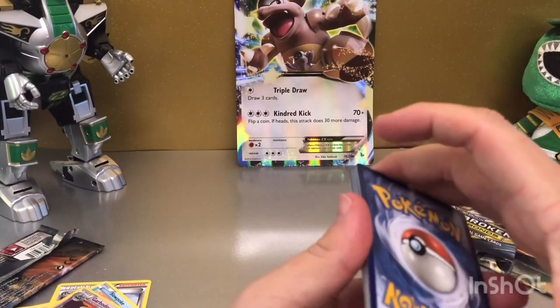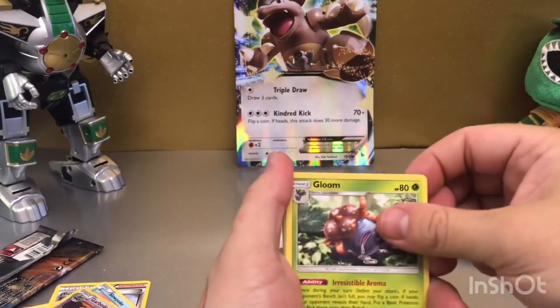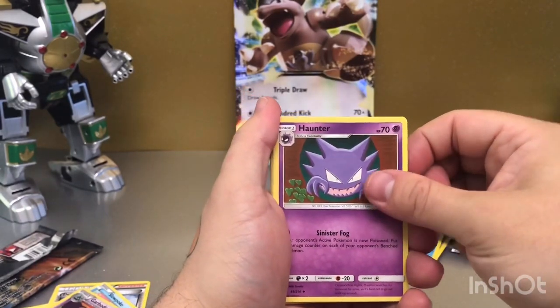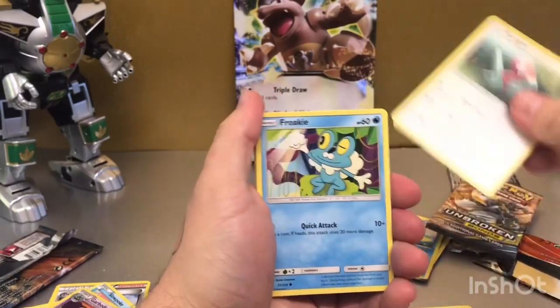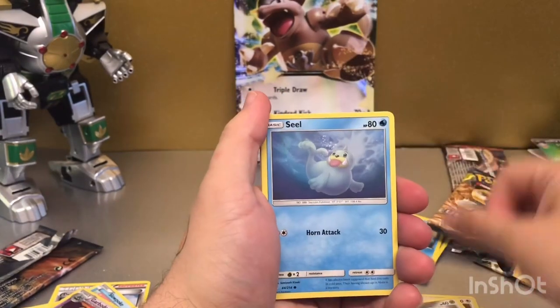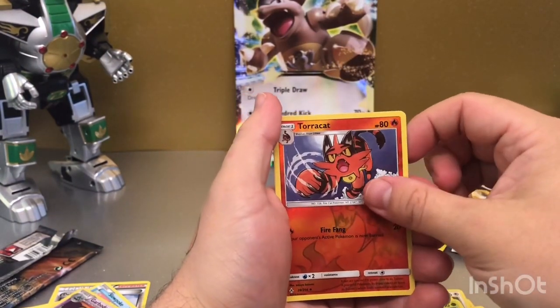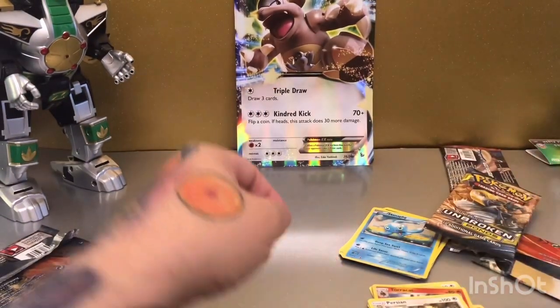Back to the energies at the front I believe. Psychic Energy, Gloom — oh, my Green Ranger just fell over, typical! Kirlia, Porygon, Froakie, Arran, Seel, Bellsprout, reverse holo Target, and a Persian non-holographic.